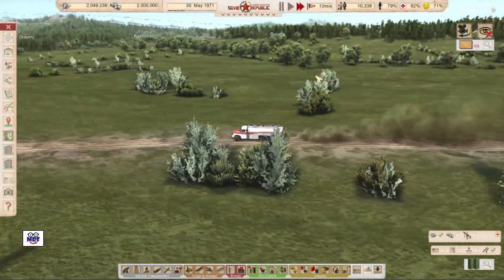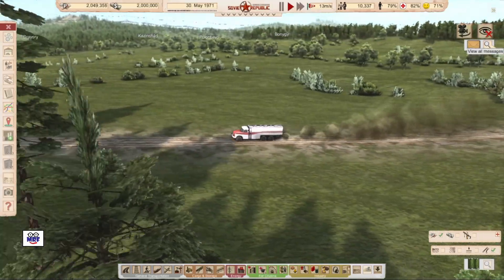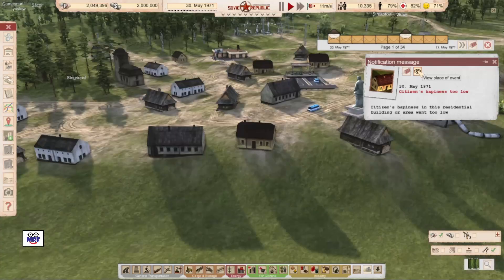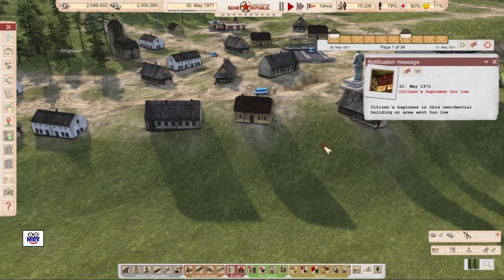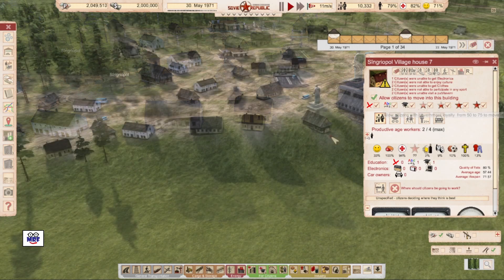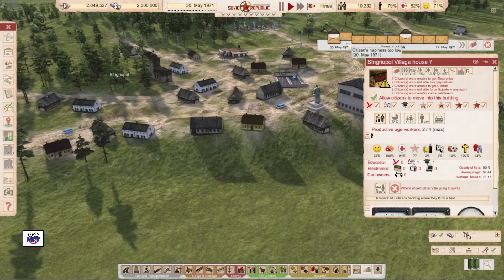And there's one of our tank trucks on its way to make a delivery. While they're making their deliveries, let's see if we can do something about this unhappiness we keep getting. Over here, this guy is unhappy — he can't get electronics, enjoy culture, or clothes. Nonetheless, he is unhappy; I'm going to leave that one for now.